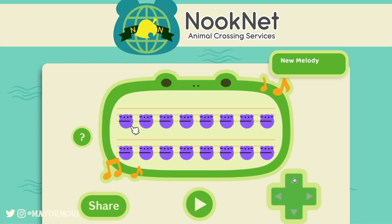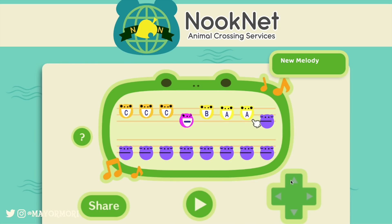So the first letter is a C — three C's. You'll probably recognise this once it starts, hopefully. I chose DJ KK because one, it's a personal favourite of mine, and two, it's kind of recognisable when you convert it from a mini track to 16 notes. The next one is just a hold of the previous note, then it's a B, and then an A, and then a G.